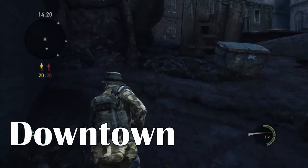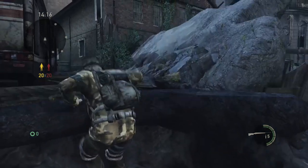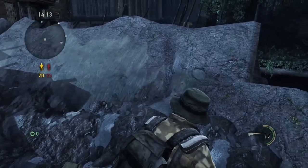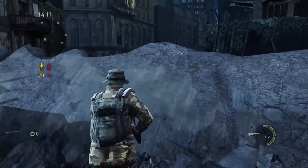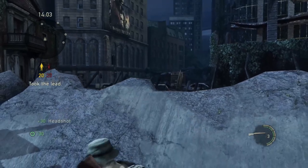Now on Downtown, if this map ever gets selected, one of my favorite parts is this kind of slanted, falling-apart wall. You can stand up on it and get a good couple of angles for any enemies that may be heading up the other side here towards the box.